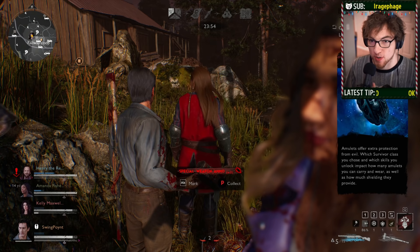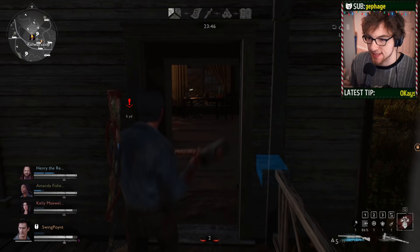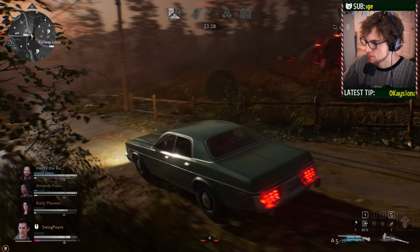I just picked up a sledgehammer, which is great at stumbling enemies. Anytime you stumble something, you can press F to do one of those finisher or big combo moves. This is one of the most powerful things you can do as a survivor because it gives you invincibility frames, meaning you won't take damage from anything and won't get pushed around. Highly recommend using F as much as you can.